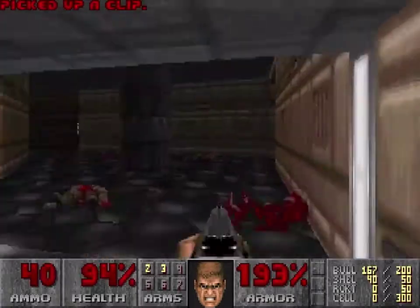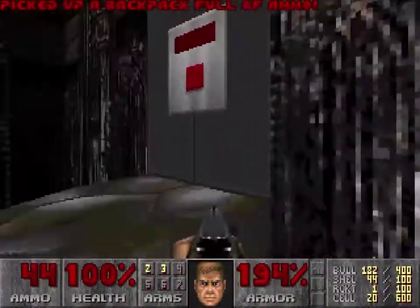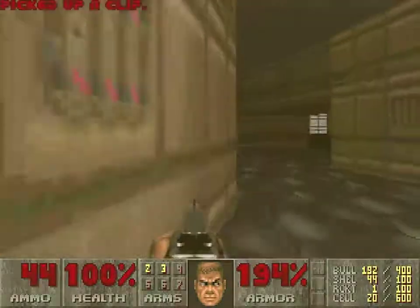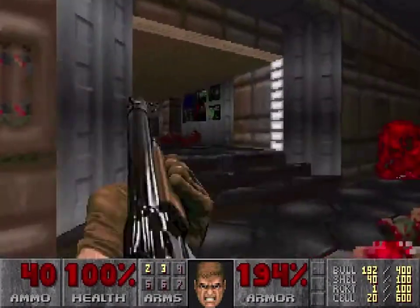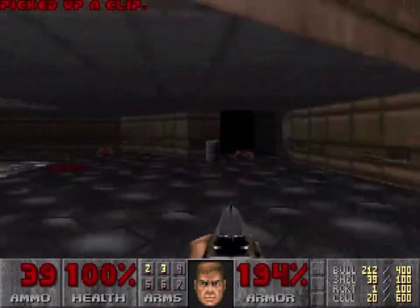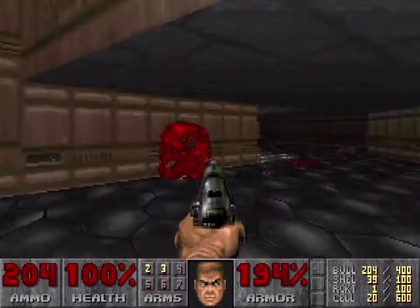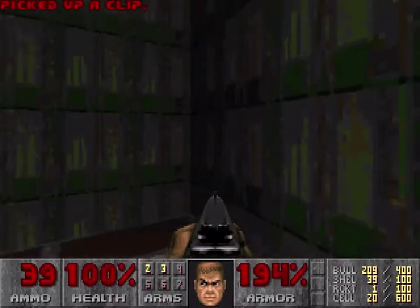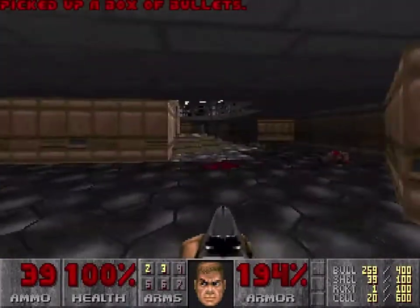I will just shoot the barrels because I'm feeling a little OCD. In this secret is a backpack. The backpack is full of ammo — it doubles your ammo capacity for everything, and this only works after your first backpack pickup. It also gives you some ammo. That'll happen again every time you get a backpack. If you notice, it also gave me two different types of ammo I haven't used yet — one which I'm not gonna get to in this episode, and another which I should get to soon. But not this level.